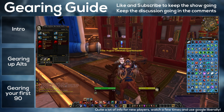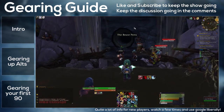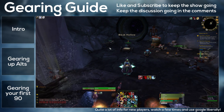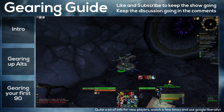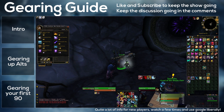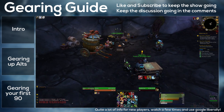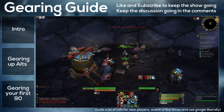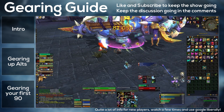Valour points are best spent on the Shadowpan Offensive initially. The Shadowpan Offensive rewards 522 epics, their valour point cost has been reduced by 34%, and the rep requirement is down to friendly. To get up to friendly you'll just need to do one or two runs of the Throne of Thunder Looking for Raid, which will get your reputation up to friendly — enough to buy all the different kinds of gear. They are 34% off, but there's a lot of it and it would take quite a while to get a full set.